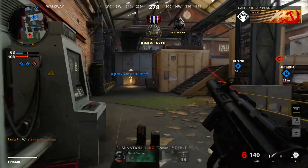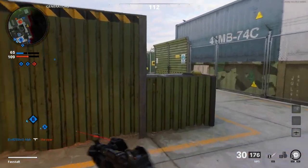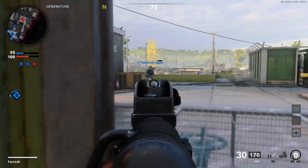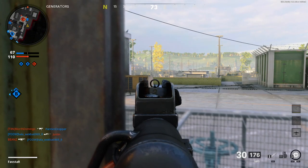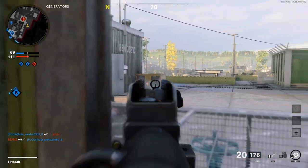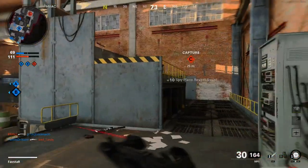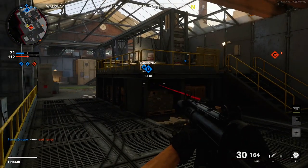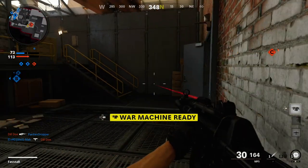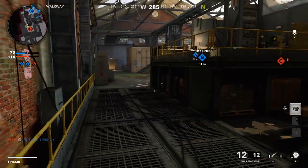To determine whether the Stim Shot was a viable option, I completed an experiment. I played 10 matches of Domination with a rushing playstyle — five with the Stim Shot equipped and five with a Stun Grenade equipped. After reviewing the matches in theater mode, I only found two situations in which the Stim Shot clearly saved my life. However, when using the Stun Grenades, there were 15 occasions when a stunned enemy was killed either by myself or by a teammate.